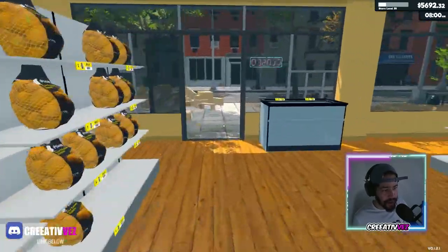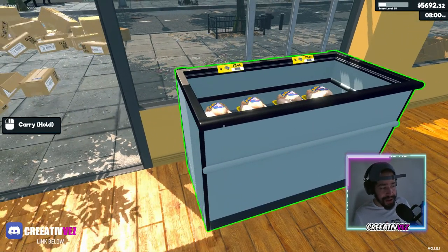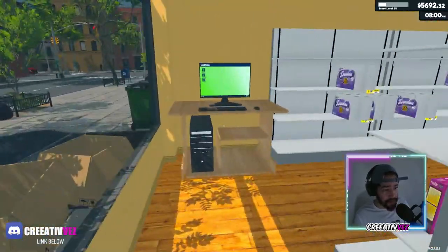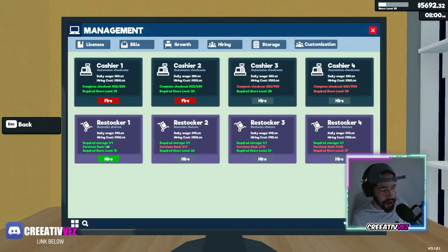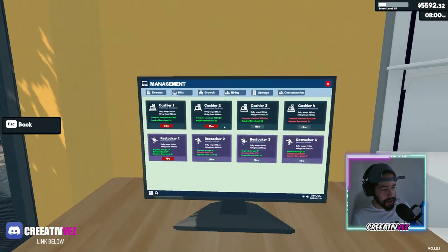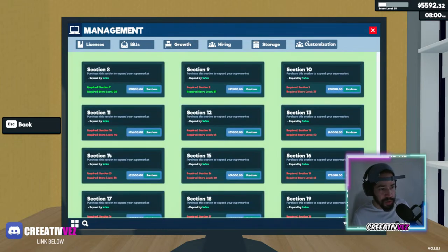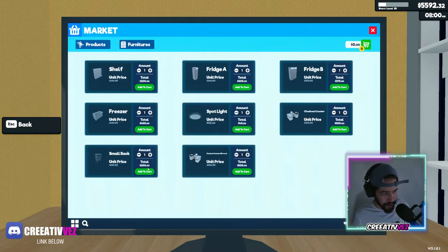I don't normally use the storage organization feature, but I tried to use it. While organizing, I tried to put my freezer on a box to move it around and it magically disappeared — I don't know where it went, maybe it was a glitch. Here's where you can hire the restocker. You have up to four. Let's hire our first restocker, then a second one. To hire the second one, we need to order some racks.